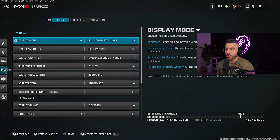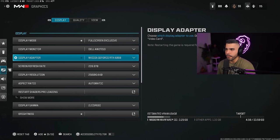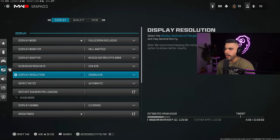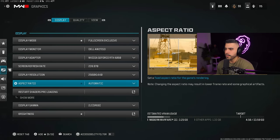Display mode — make sure it's on full screen exclusive. Display monitor and display adapter should obviously be set to your monitor and graphics card. Screen refresh rate is very important; make sure it's on the right hertz — I have a 240Hz monitor so it's on 239. Make sure it's on the right resolution; I have a 1440p monitor. Aspect ratio: automatic.